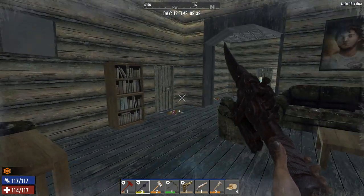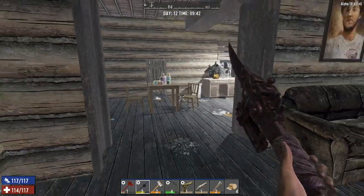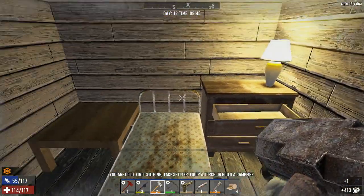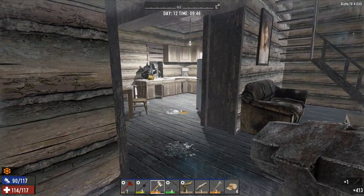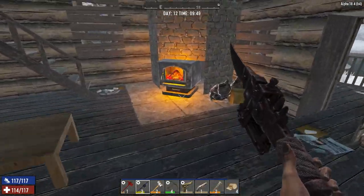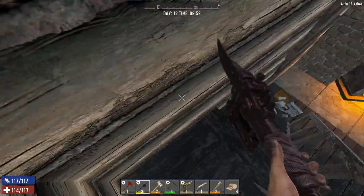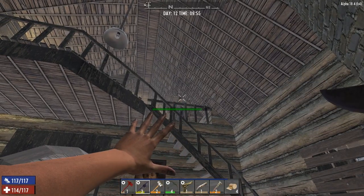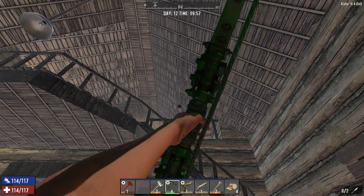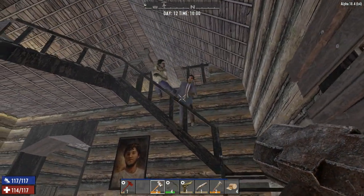Nice bookcase. And that's how you do a beatdown. We're still going to clear then loot — that's what we're doing. He hurt us.